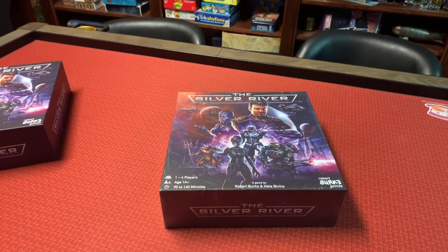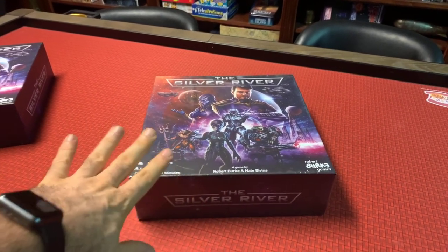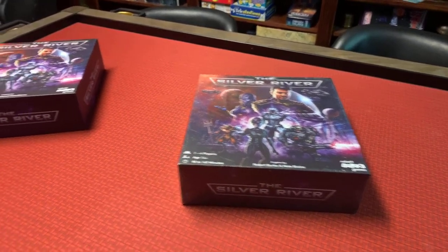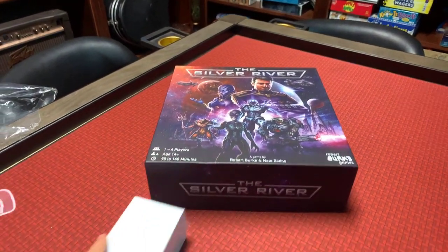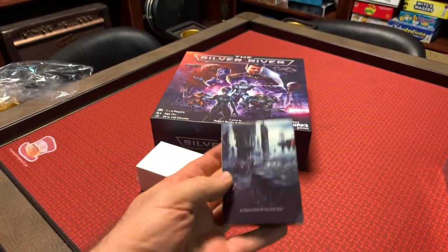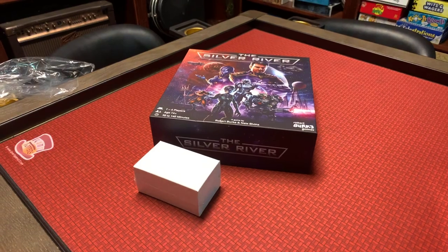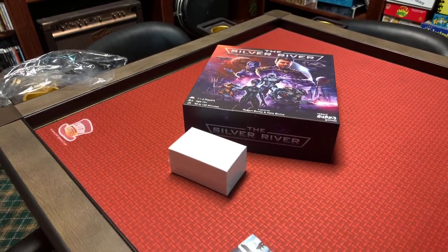So the first production copy of the Silver River. I'm going to unbox this for you so you can see everything that's there. I've already opened the basic version of the Silver River. I've also got the Industrial Outposts Explore Deck. This is an additional Explore Deck you can buy, and this is the Kickstarter Extra Monster, the Space Dragon.